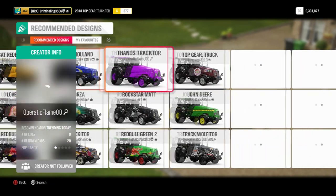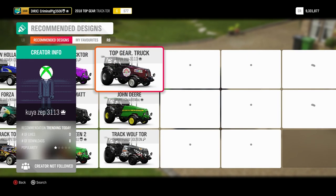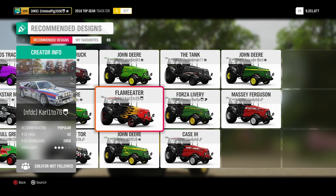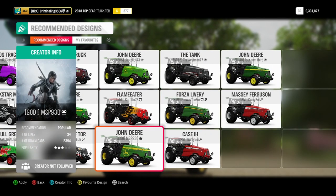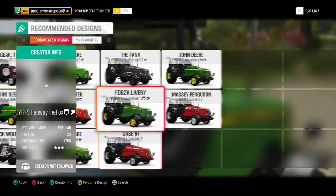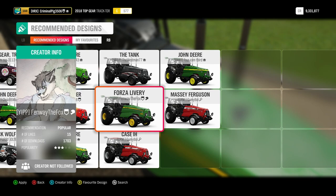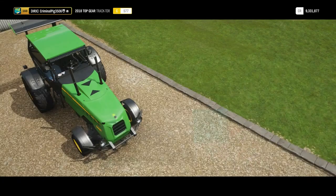Number one, you need to get a John Deere tractor livery for your tractor. There's a choice of many John Deere liveries. I was gonna go with one, but then I thought, what's this one right here? So I went with this one. That is the first step you need to do if you own this tractor in Forza Horizon 4.